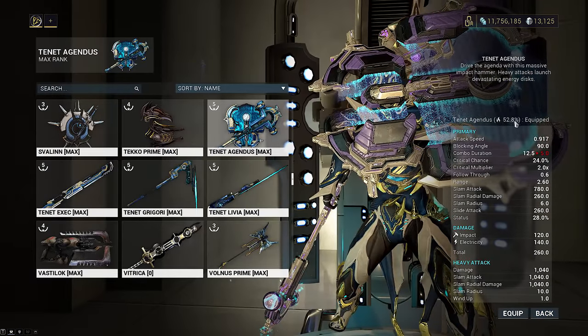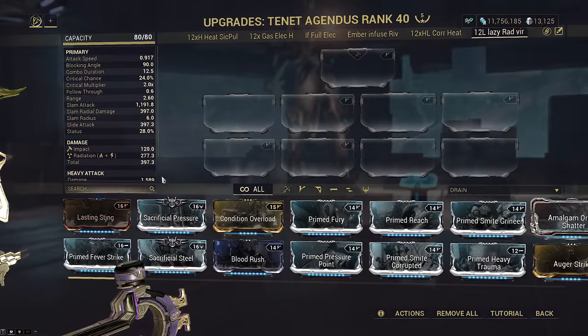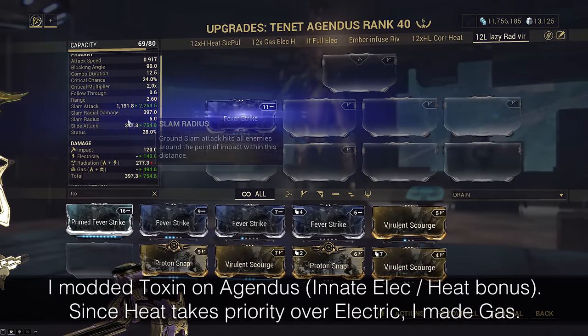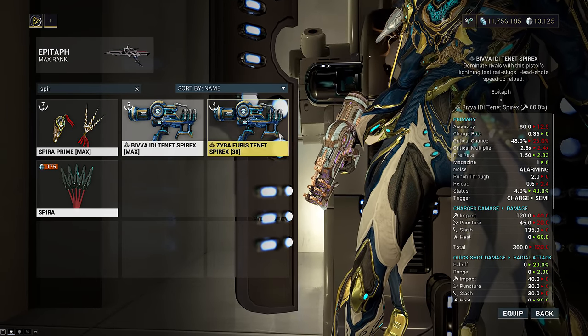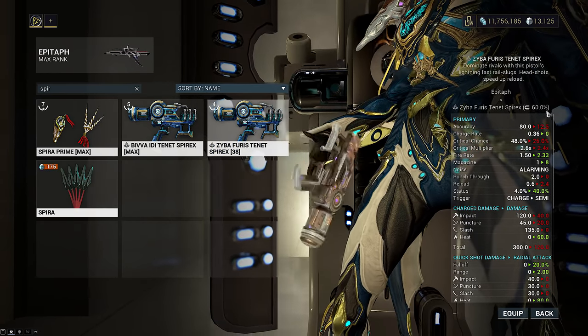This is why you can't get a viral heat Spear X, even though it has innate heat. If you take a toxin bonus and mod cold, heat takes priority over everything - it will combine with your cold to make blast, and then the toxin is left alone. This explains why I recommended you take impact for AoE slash, or magnetic and manually mod viral, to get a universal bonus damage status against both shields and health on Spear X.